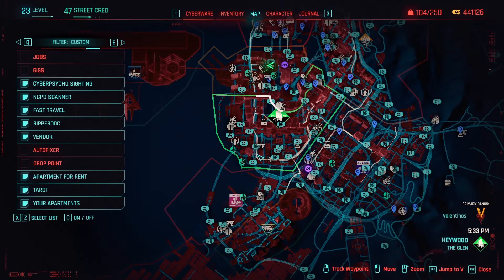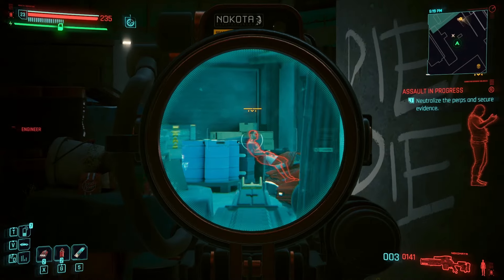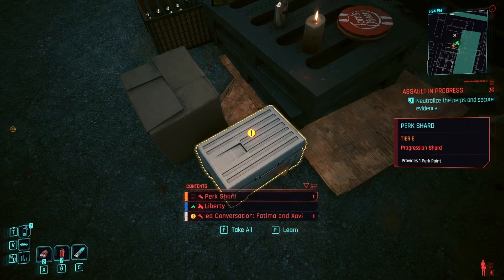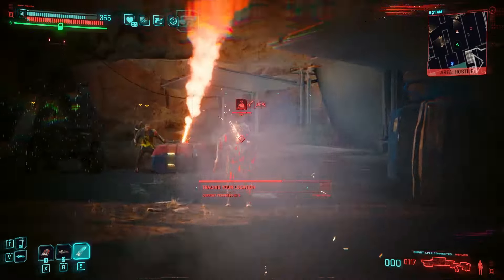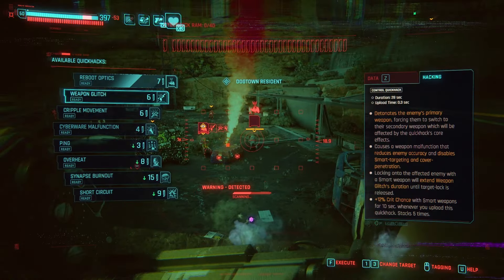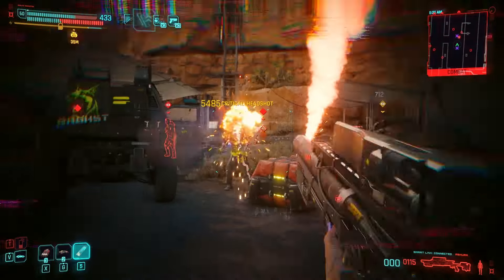And finally, for the last perk shard in Night City, drive to this NCPD hustle in the Glen — one that is very close to a gun vendor on the map. Deal with the Valentinos, then grab the perk shard right here. That's all of the perk shards found in Night City. You now have 10 free perk points to spend, which will definitely give a big boost to your build early in the game.